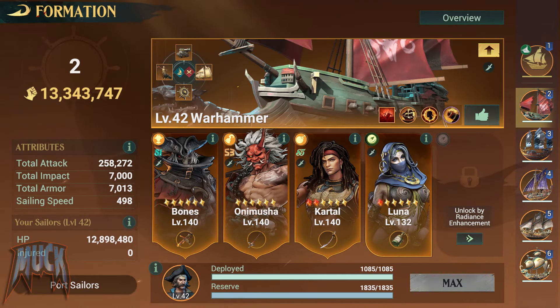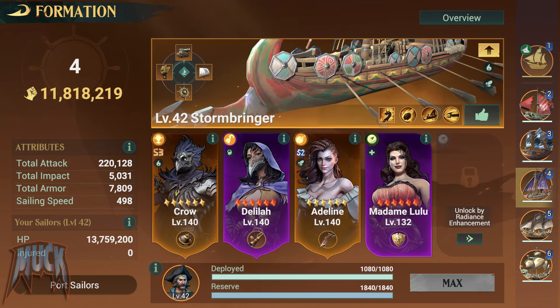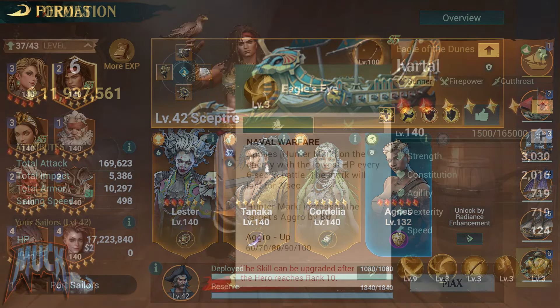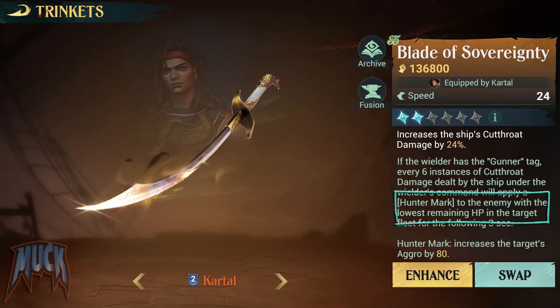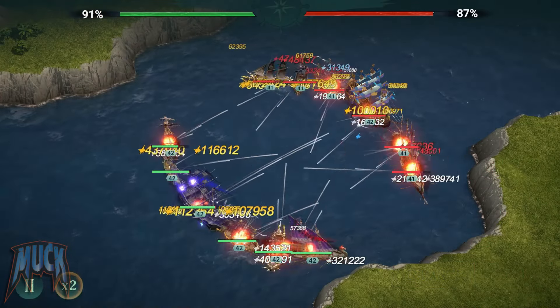In the only case where I defeated Fentonator in every attack, it was when Kartal was using the Blade of Sovereignty. Besides being easier victories and in less time, it is maybe the combined effect of the hunter's mark that Kartal's second skill and the trinket itself have, which makes attacks concentrate on the ship with less HP on the enemy fleet so they are eliminated faster.